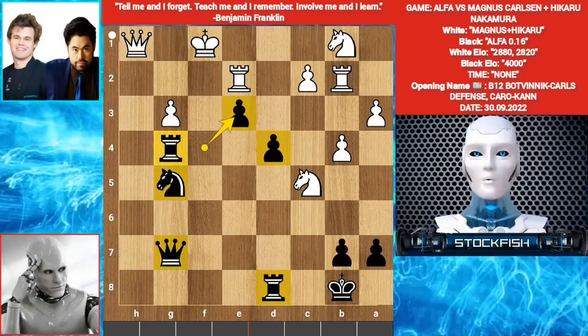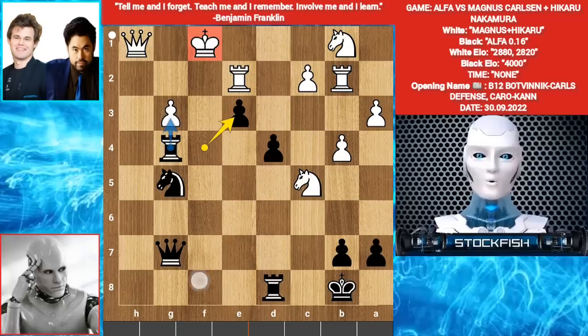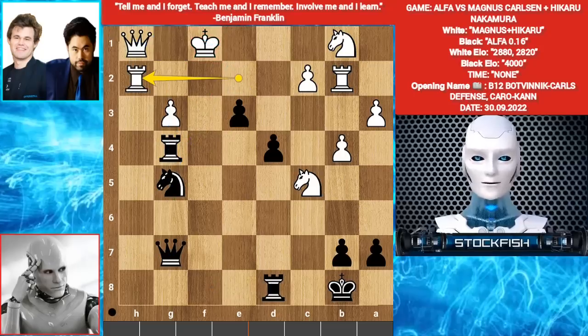In this position, Alpha's strategy is that White's King is open — he will take the Pawn. Rook F8. King there. Rook G1 check. Queen takes G1. Knight F3 check — it will be checkmate. Rook H2. Alpha played Rook takes G3. And in this position, Magnus Carlsen resigned.